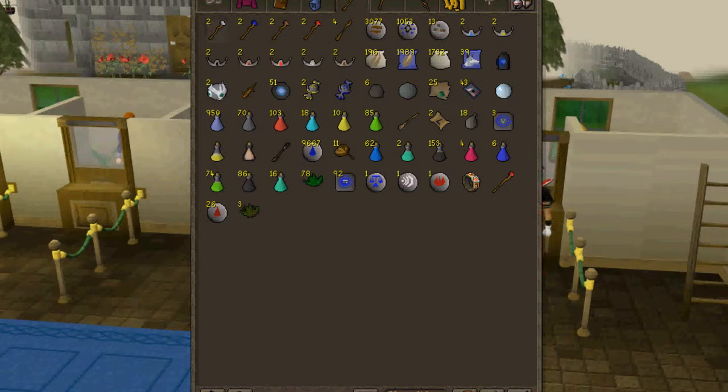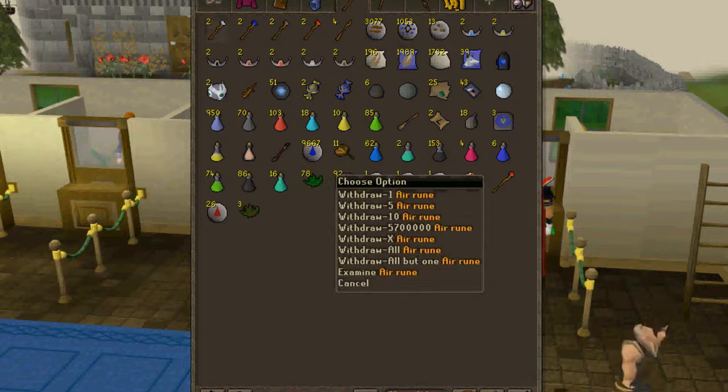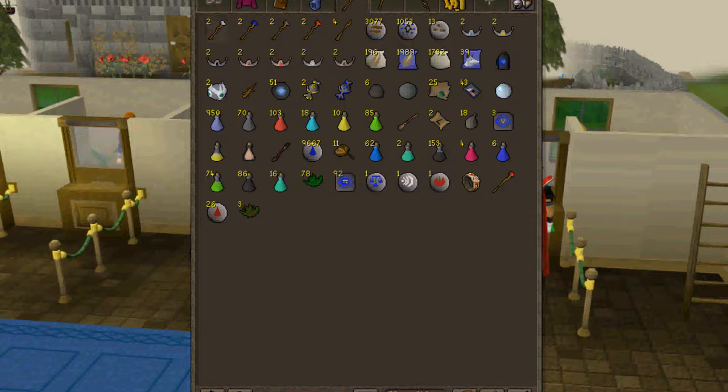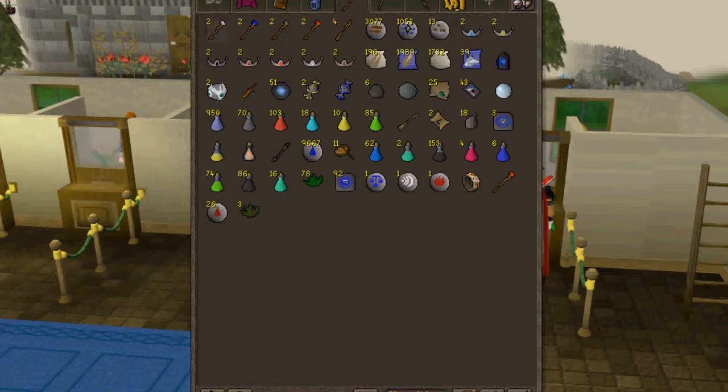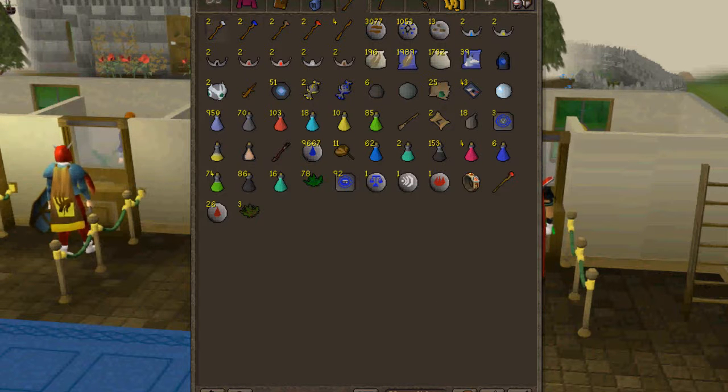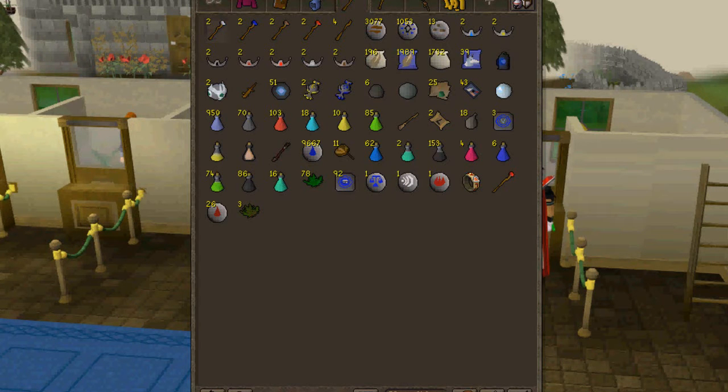And here I've got my potions and my rune staff. As you can see, all my runes are currently — there's one of them in each slot and I have all of them out. I have teleport to house tabs just in case I really need — like, let's say we're going to a boss fight and I just don't want to bring all my runes, so I just bring food and the house tab.